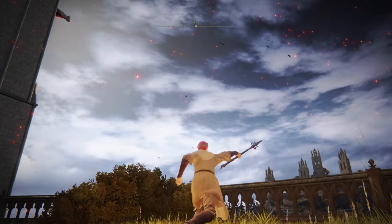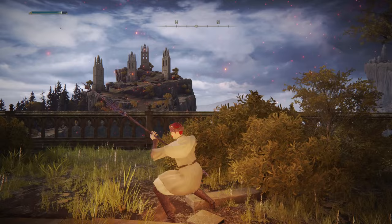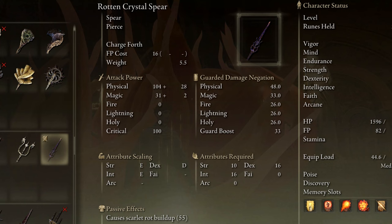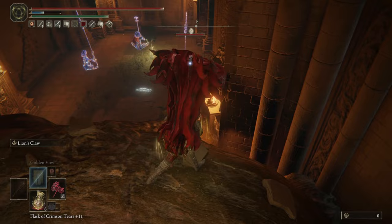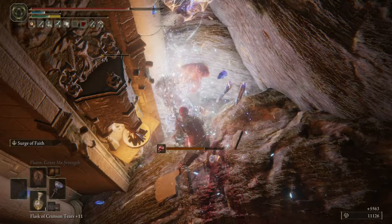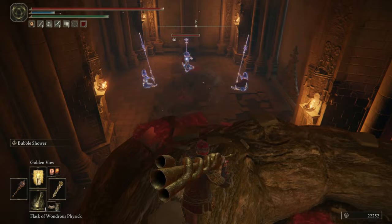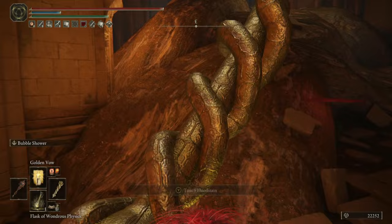Seventh is the Rotten Crystal Spear, and this thing is absolutely gorgeous. I love the designs of these Rotten Crystal weapons — they are so unique and inspired. The weapon skill is Charge Forth, which is actually a decent skill, especially given its fast hit rate on a Scarlet Rot-applying weapon. To wield it, you need 10 Strength, 16 Dexterity, and 16 Intelligence. Two of the three Crystallians beside the Elphael Inner Wall Site of Grace wield this weapon, and each has a chance of dropping it. You can use ranged weaponry to pull them one at a time for an easier fight.